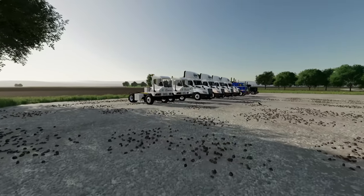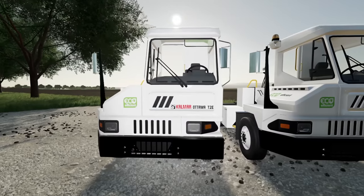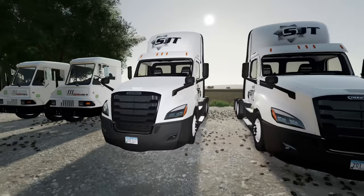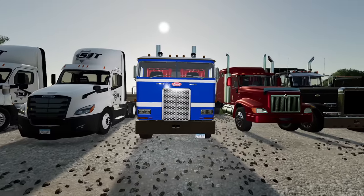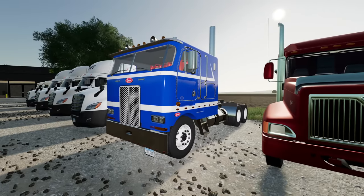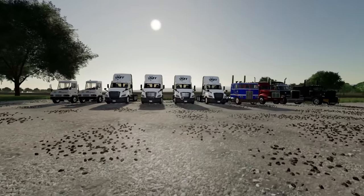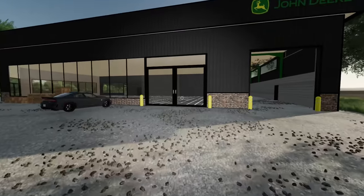We've got a couple of yard dogs — these are the Kalmar Ottawa T2E, the electric version. We've also got a set of four Freightliner Cascadia cab-overs, very nice. For our heavy haul company — that second building we looked at — we've got an old-school Peterbilt, an International, another Peterbilt, and a TLX as well. We've got trucks but we don't have any trailers yet, so let's run into the store and see if they have any.